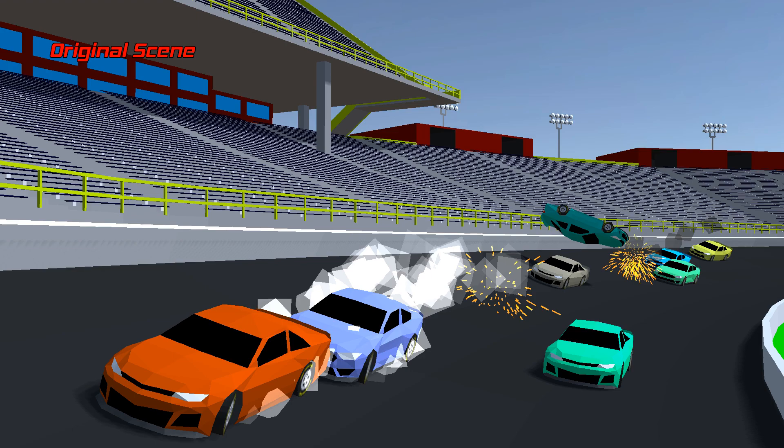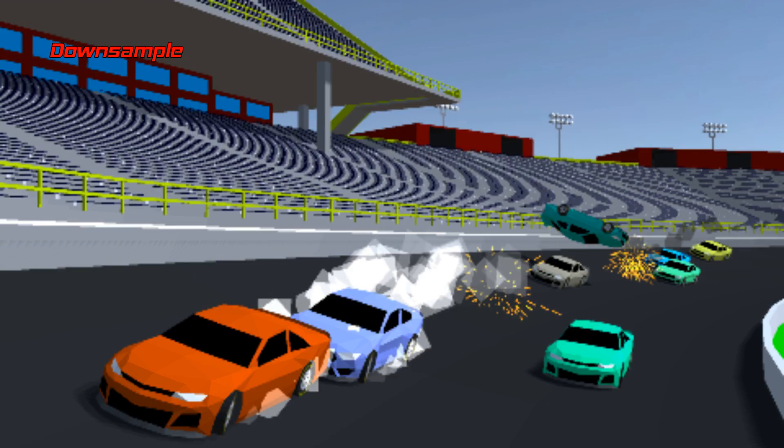First, the game renders the scene as normal with no special effects applied. Now, a key part of bloom is how blurred the light bleed looks. Accurately blurring images can be very expensive, especially for mobile devices, so I instead went with a very quick and dirty blurring method. We simply reduced the original image's resolution. This isn't the most accurate blur, but it is very fast.